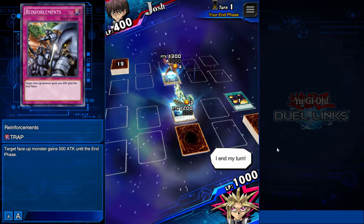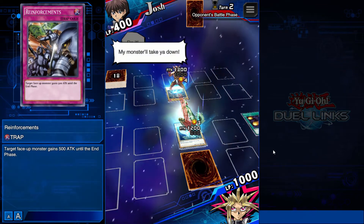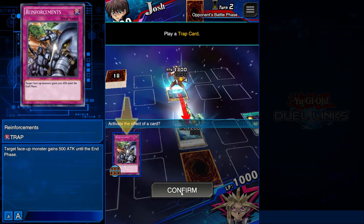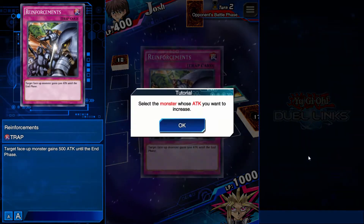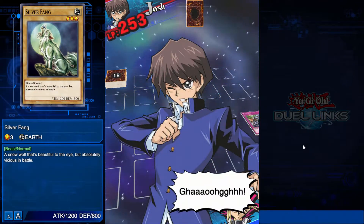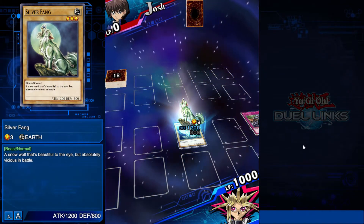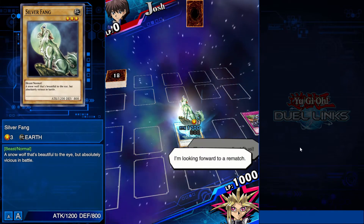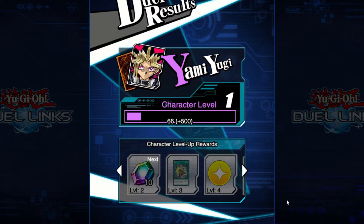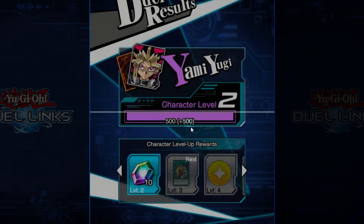I end my turn. My monster will take you down. Trap cards can be used even during your opponent's turn, so I'm going to activate the effect of this trap card and increase my attack. I select my monster, increase his attack — he lost the fight, ended up killing himself. Awesome! I need some tougher opponents. I'm already a master duelist — I don't need these easy baby tutorials anymore.